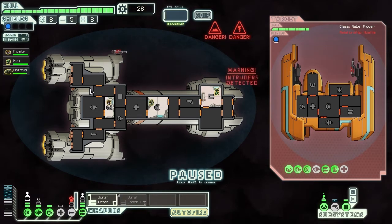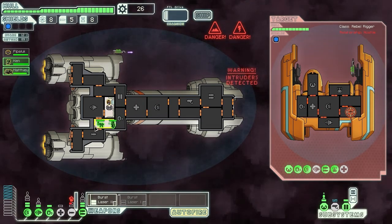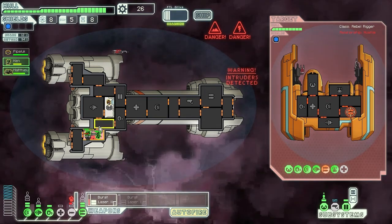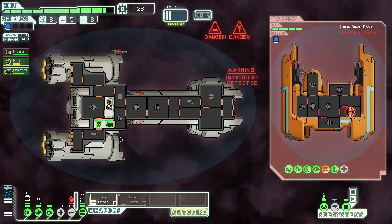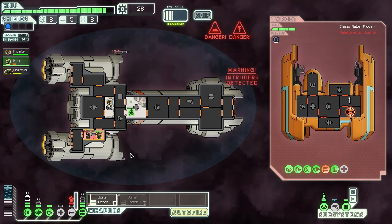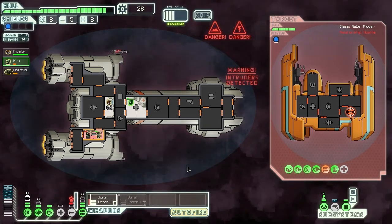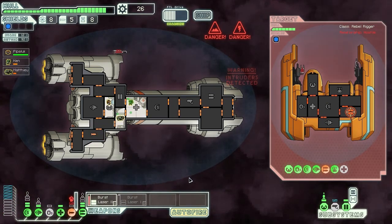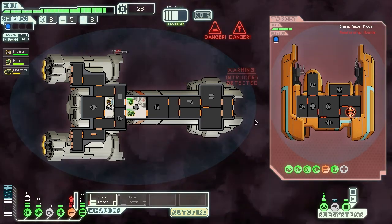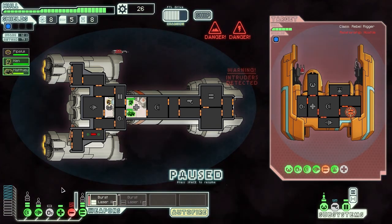I got boarded — that's just awesome. Oh, it's the boarding drone, not actual crew. And there's no oxygen in this room because he made a hole in it. I can't even heal this guy because I don't have any power for the medical bay. I don't want to disable my engine and lose 12% evasion. I can disable my oxygen for a little bit, but not too long. Come on, heal up faster. Good enough.